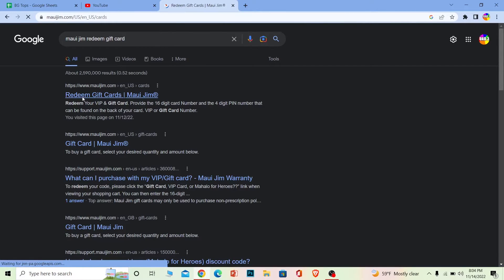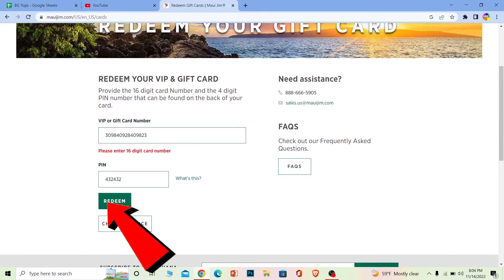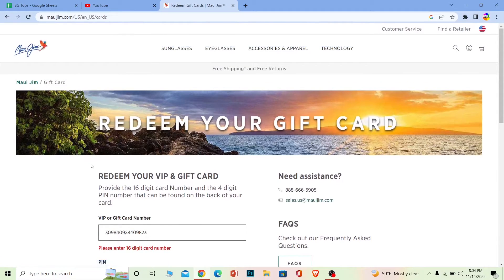Once you're on the official website, scroll down a bit, enter your gift card number, then enter the PIN of your gift card, and click Redeem. Once you do that, your Maojin gift card will be redeemed.